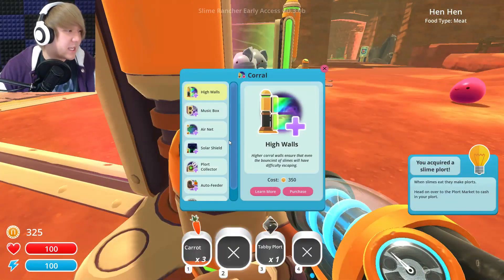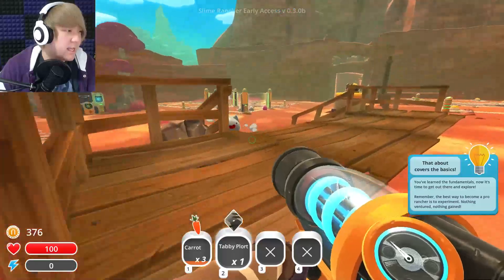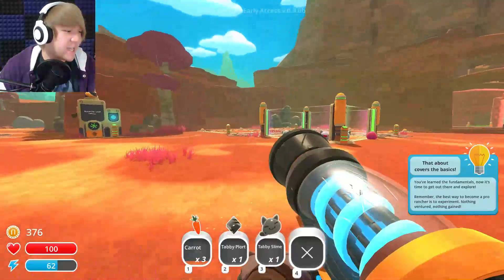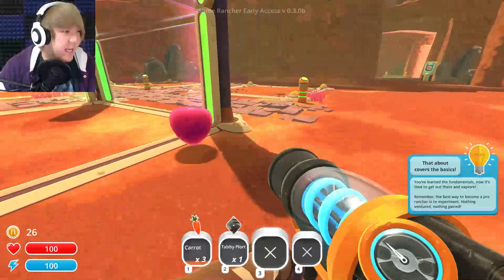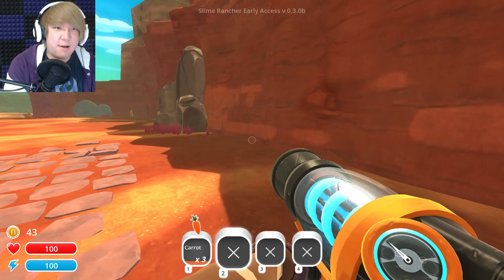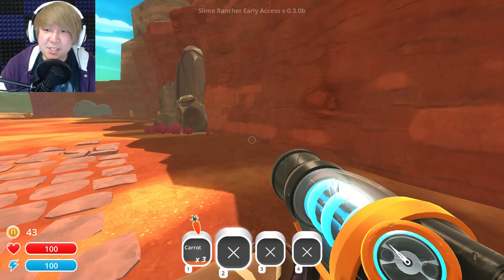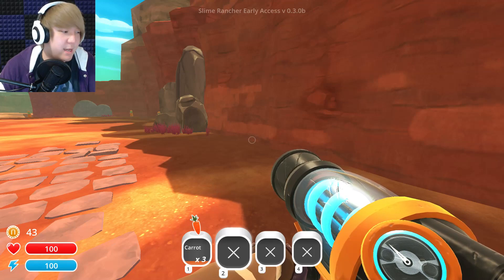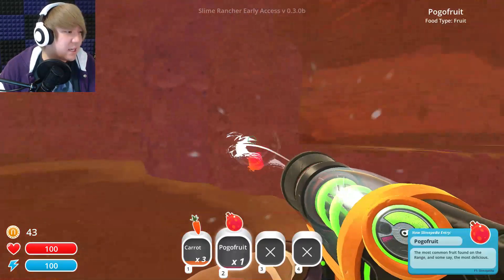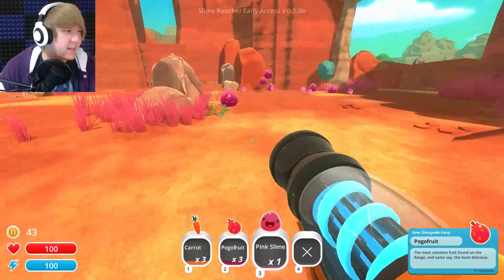Forgot these little bastards like to jump. Let's go ahead and get those walls — I don't have enough for the walls! Maybe I have to sell this tabby plort. Did you get out already? Get in there, I'm putting a wall up. You guys are not getting out. I don't know exactly how to get these rad slimes, so I'm actually gonna look up how to find one. Find them at the Indigo Quarry — alright, first things first, let's just go ahead and get through that area so I can get things.